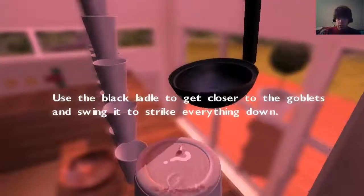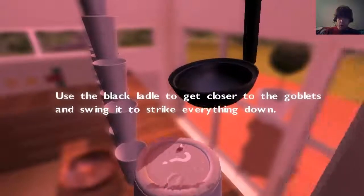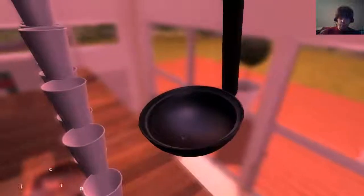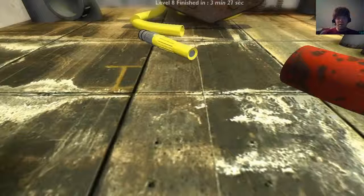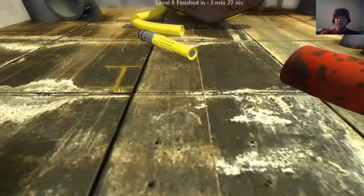Okay, what's this say? 'Use the black ladle to get closer to the goblets and swing it to strike everything down.' Knock everything down — sweet. I can't see, there's a cup on top of me. Did I win? Yes! And there's a white screen. I did it — did it in 3 minutes and 21 seconds. Thank you for watching. I hope you enjoy what you are seeing. Next episode we will move on to level 9. That really sucked that I got stuck at that one point and had to restart the whole entire level. Like and subscribe if you enjoy what you are seeing, and as always, we'll see you next time.